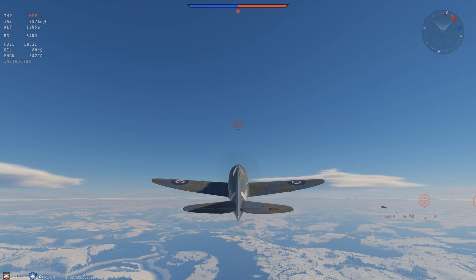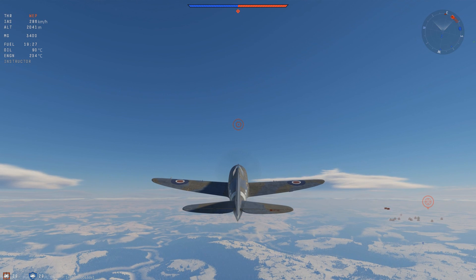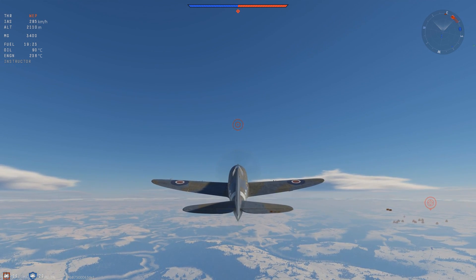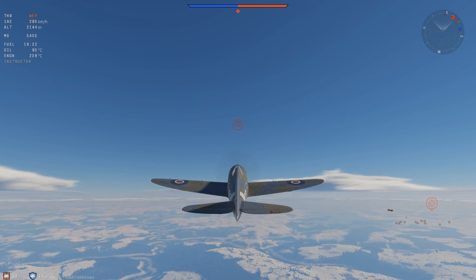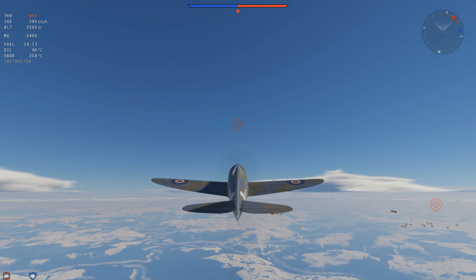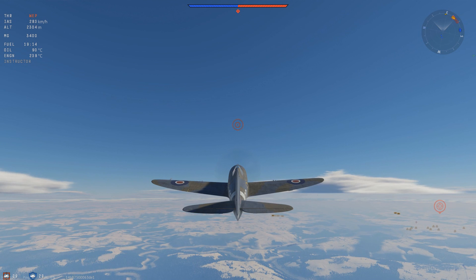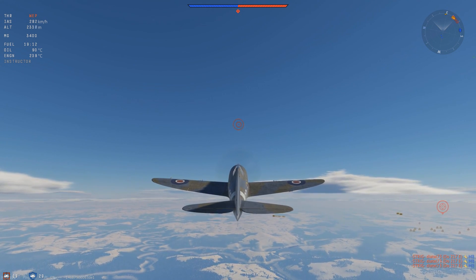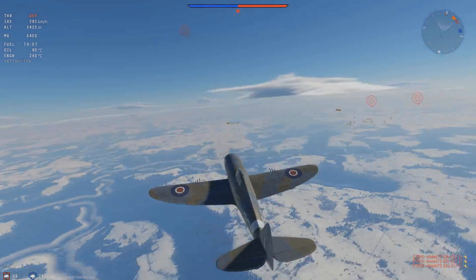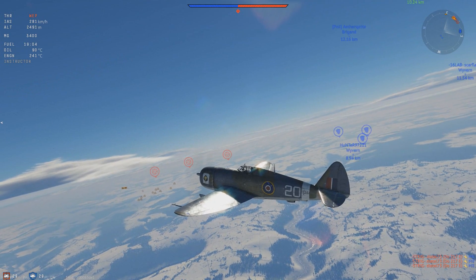Here we're talking about eight 12.7mm M2 Browning — aka 50 cals — with 3,400 rounds of ammunition mounted in the wings. They are excellent anti-bomber and especially anti-fighter weapons, because of the high mass velocity, the high chance of setting fires, and the sheer amount of ammunition you throw at the enemy in deflection shots, head-ons, etc. They also allow you to ground strike.